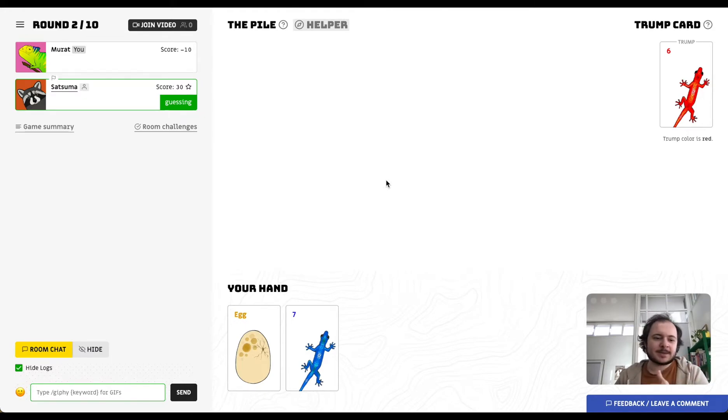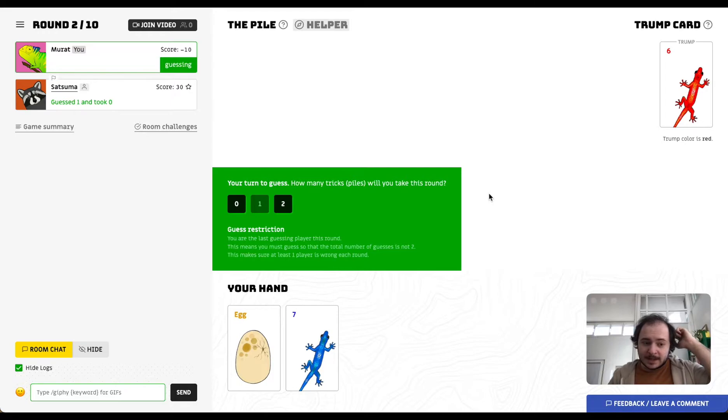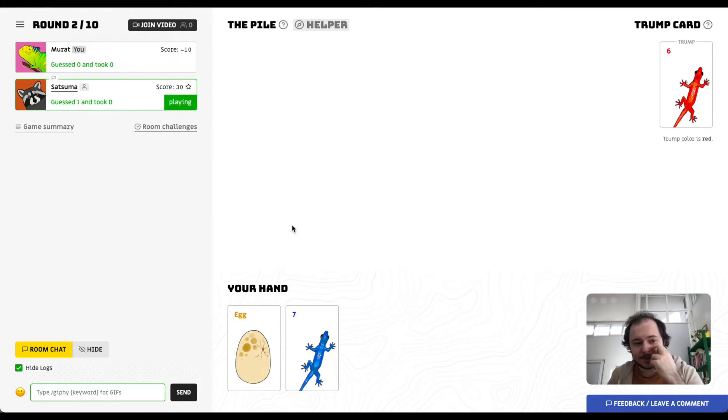Now we're in round two. I have one of the special cards in my hand — the egg. The egg, when played, plays a random card from the deck for me; that could be a dragon or a trump card, but I don't know. Salah has guessed one in round two, which means I cannot also guess one — this rule ensures one player is wrong every round. My hand is pretty bad so I'll say zero.